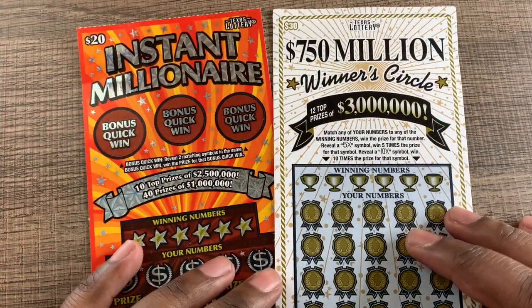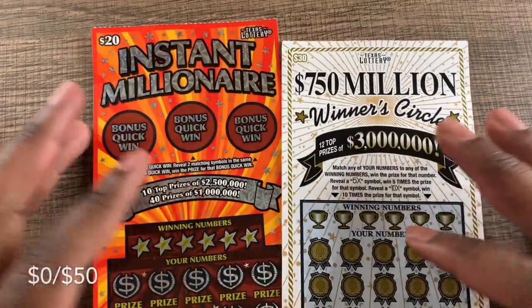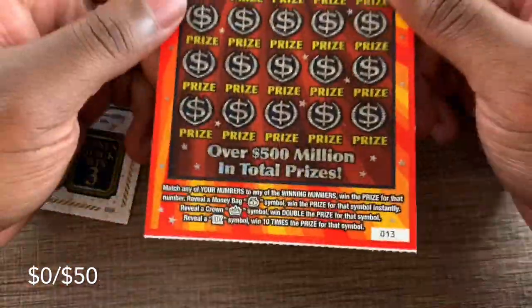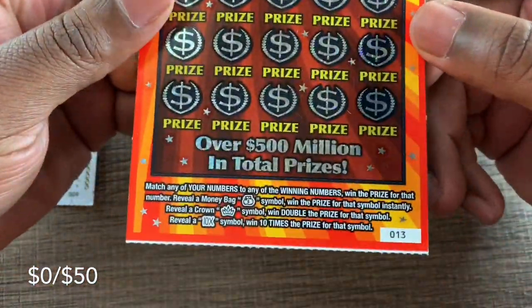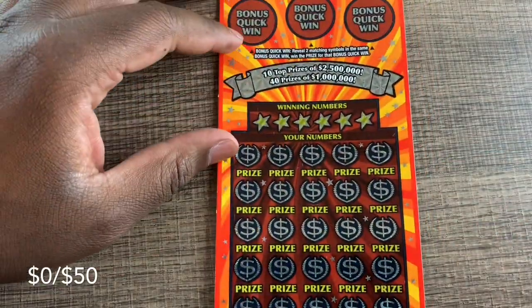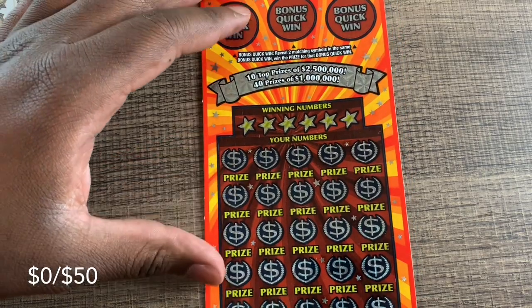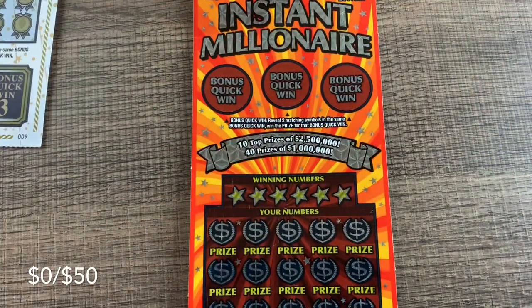Alright guys, we have $50 in tickets to play — a $30 Winner Circle ticket and a $20 Instant Millionaire ticket. We're gonna start with the Instant Millionaire, ticket number 13. We need two matching symbols up top. In the bonus quick-win area: money bag, instant crown, double, and a 10x symbol to win 10 times. Let's scratch with our Jedi coin.